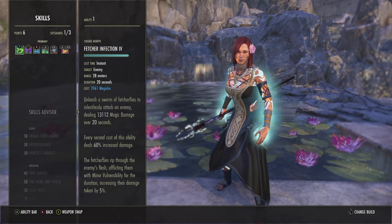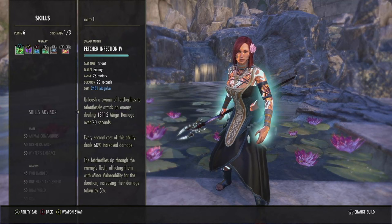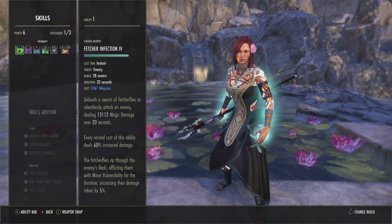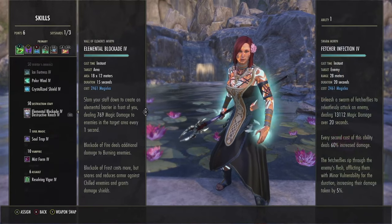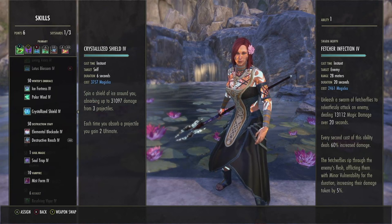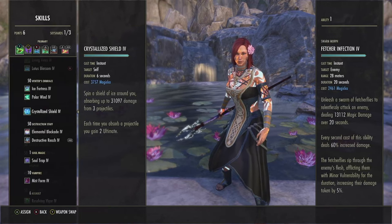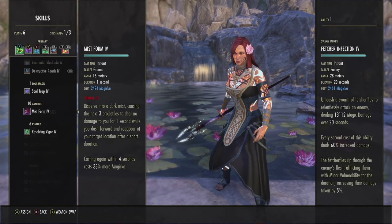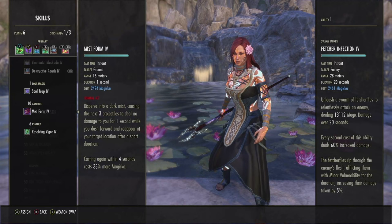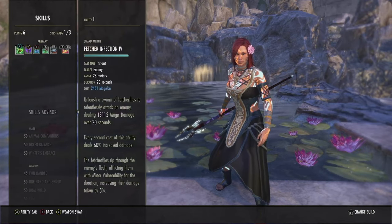Alright, the first skill we run — this is actually our flex slot. I like Fetcher Infection. It's a really good DoT, lasts for a long time, and the second cast actually does bonus damage. The main thing is you can put minor vulnerability on the target and apply this to multiple targets for that minor vuln, which is really powerful. However, you can replace it — I'd recommend healing vines, crystal frag shield, or blood mist. Blood mist would be very strong on the build: gives you mobility, an extra DoT, procs our monster set, and you also get 300 weapon and spell damage after casting.